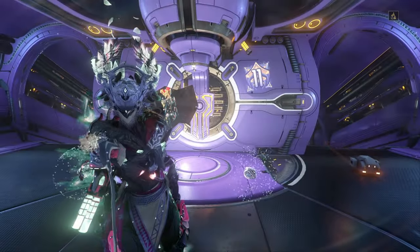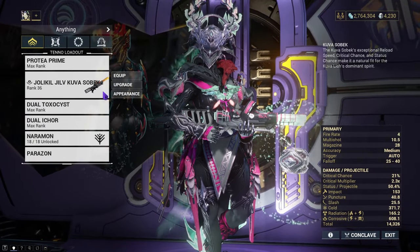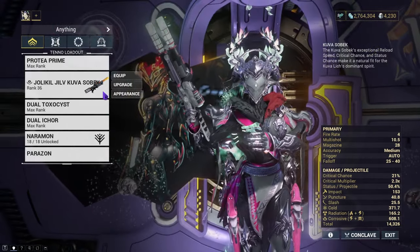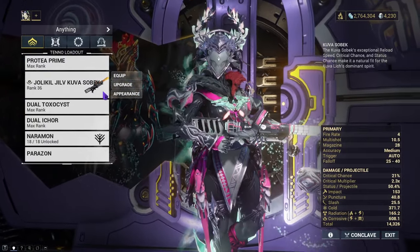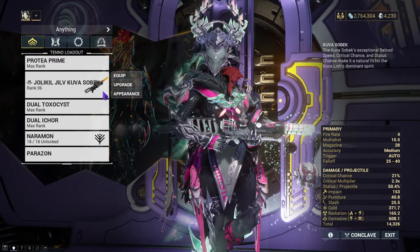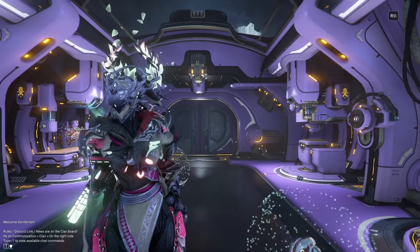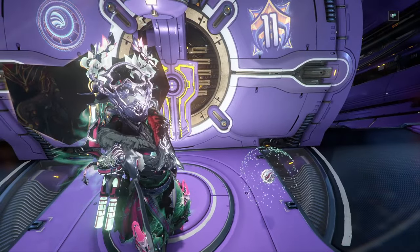What do I think about the gun? Overall, the Kuva Sobek is all right. Is it a game-breaker? No. Is it a better version of what people needed for the Sobek — for use with Acid Shells and stuff like that? Yes. I won't be doing the Tenet Galaxion, even though it now bounces — I didn't use the original and probably won't use this one. The Kuva Sobek is fine: it's a status weapon, so it's not great against Acolytes, but overall it performs well.